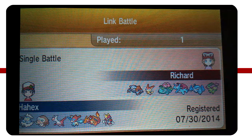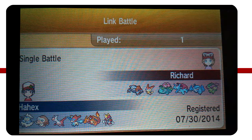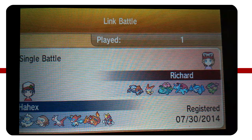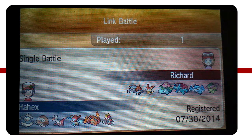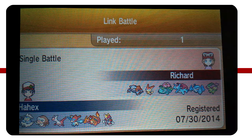But even then, Victini and Heatran are still weak to Ground-type attacks, and this Mamoswine has Earthquake on it. So Mamoswine is going to be putting in a lot of work this battle. The only one who can really handle Mamoswine is sort of Victini, maybe, if it gets off a big V-Create with a band or something. Or maybe Heatran if it has an Air Balloon. But other than that there's not a lot of ways they can deal with Mamoswine.